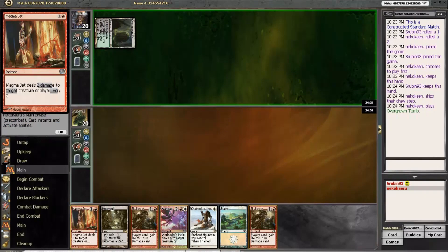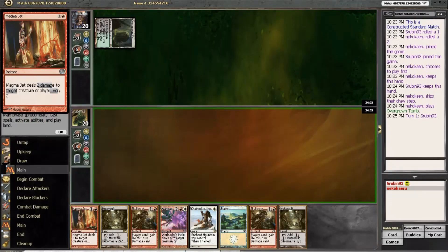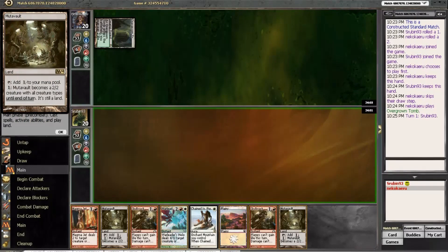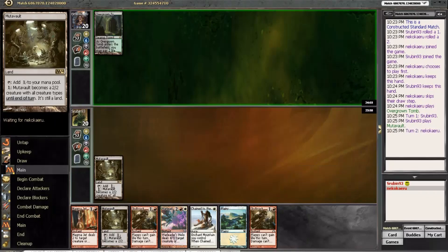Our opponent leads off with a tapped Overgrown Tomb — not really sure what to think there. No red source, so we're getting punished. We have to just lead with the Mutavault here; leading with the Plains doesn't really help us. Yes, we could draw a red source, but it's not like we have a Boros Charm to cast anyway. That keep without a Mountain wasn't my smartest idea ever.